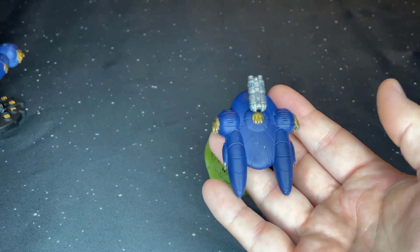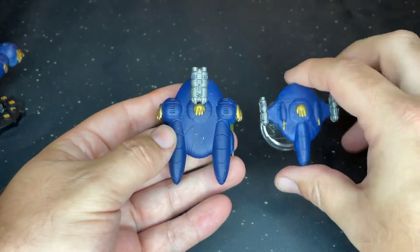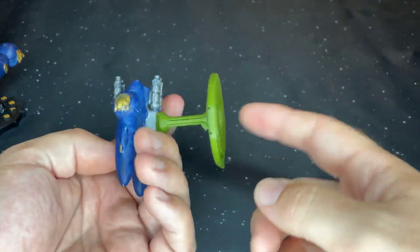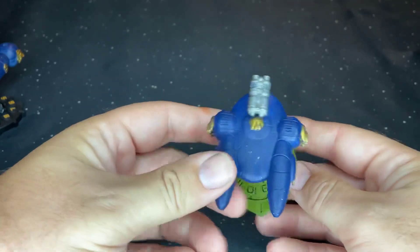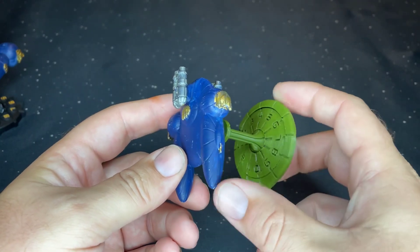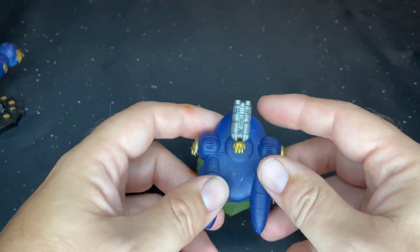That is the Light Cruiser. In relation to the size of the Destroyer, it is quite a bit bigger, but it's still pretty small. These bases are 60 millimeters, so you can see it is just a little bit wider than 60 millimeters. So that was the Light Cruiser.